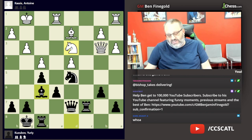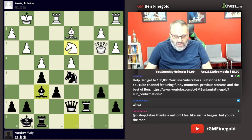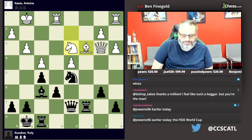The engine says after knight e5, black is up 0.6, which seems fair. But here white blundered. When you blunder against really high-rated players, they punish you. White played bishop c3, and this actually loses the game immediately.